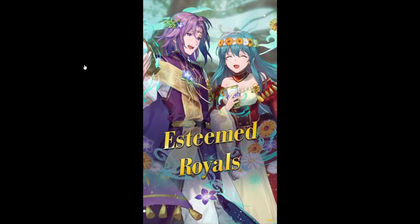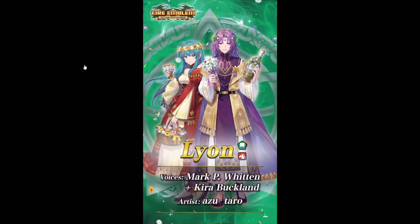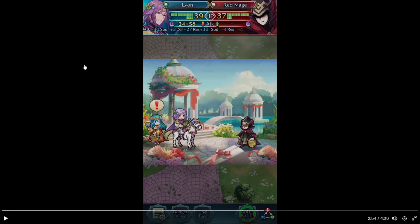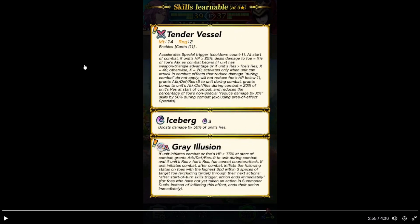Then we have Esteemed Royals — Leon and Eirika. Green tomb cavalier unit. I had to recover from that a little. Tender Vessel — the name is Conduit 1, so it's just a flat movement. Queen's Commence 1. At the start of combat, if their HP is 25% or above, deals damage to foe equal to X% of foe's attack as combat begins. If they have weapon triangle advantage, or if they outrace the foe, X is 40; otherwise it's 20.